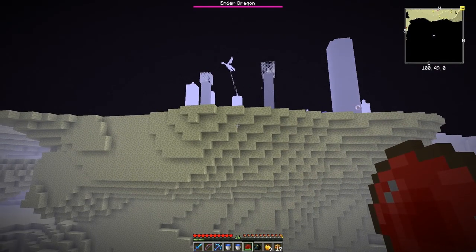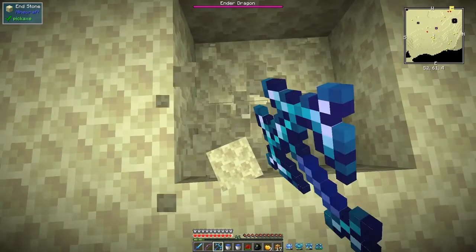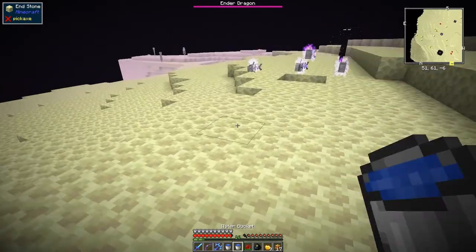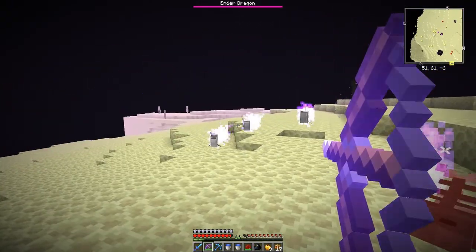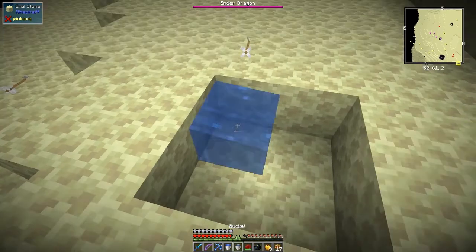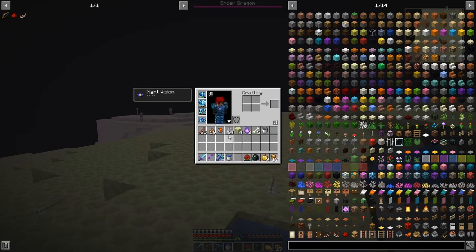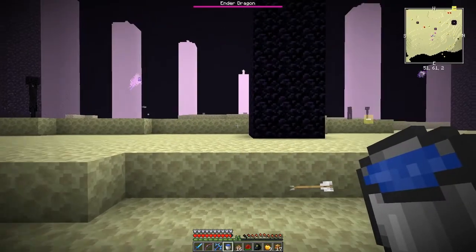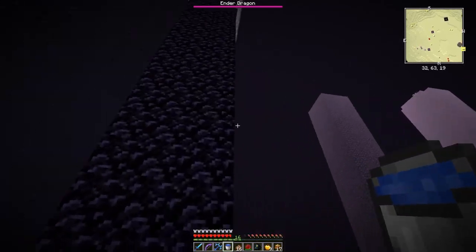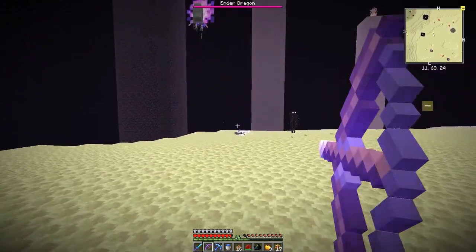Let's get started. I've got this reusable ender pearl - I'm going to throw it up here, hopefully we land on here. Yes, good. The first thing I'm going to do now is build a little two by two. I'm being attacked by fish - don't like them, they hurt. Let's get rid of them. Right, let's put these two buckets of water down here like that, and the other one in here.